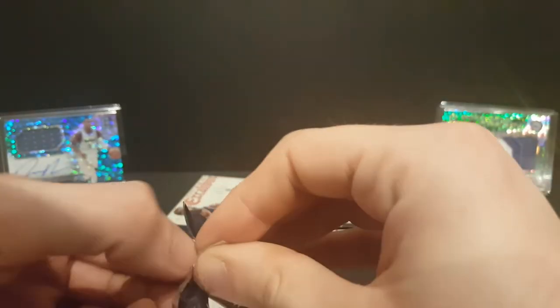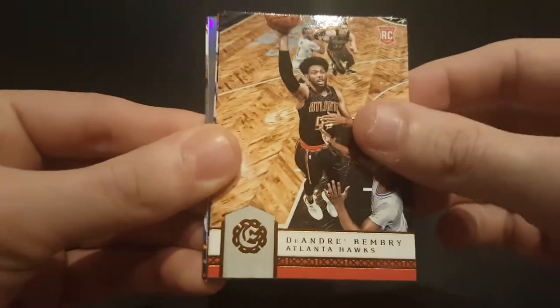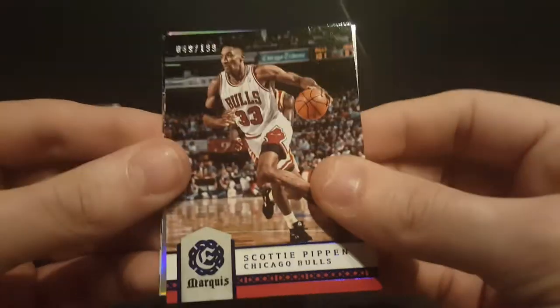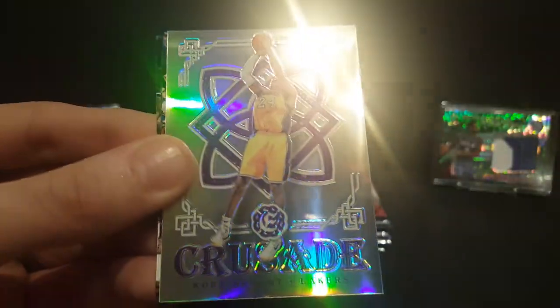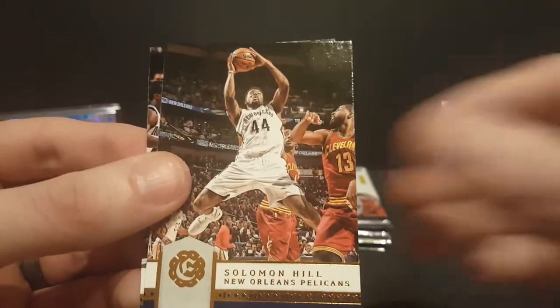Alright, I think that's a thick one there — we're going to save those for last. Kenneth Farid, DeAndre Bembry, Eric Gordon. Marquis of Scottie Pippen numbered to 199. Kobe Bryant crusade, Georgios Papagiannis rookie card, Solomon Hill, and Derrick Favors.